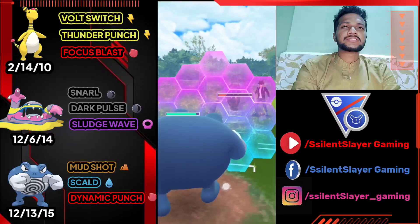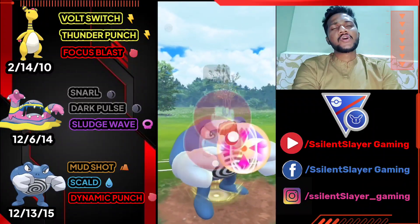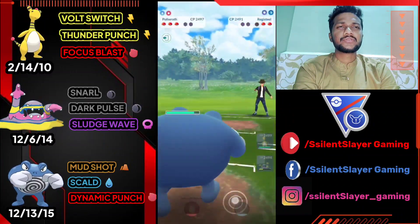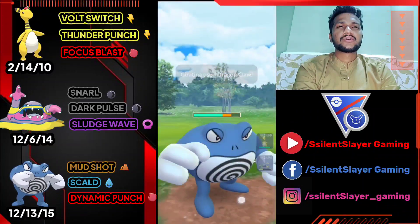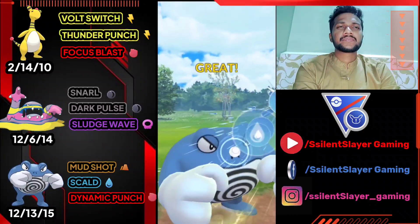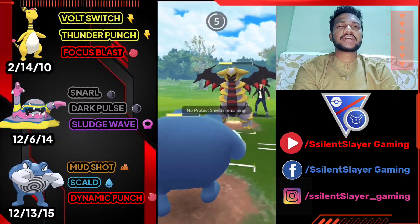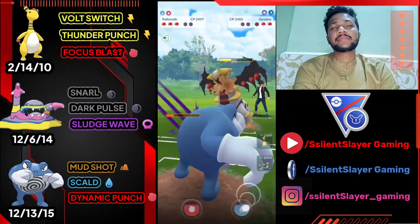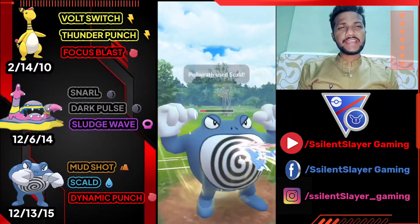It's definitely Focus Blast or Zap Cannon — Zap Cannon lowers attack. Let's overfarm and use Dynamic Punch. Their third Pokémon is Giratina again. Dragon Claw is not very effective. I'm not going to give them switch advantage — I'll fight with Poliwrath because I know they have Articuno at the back. When Alolan Muk comes in, they'll bring Articuno so I can bring Ampharos. Again it's a GG for us because of the good lead.